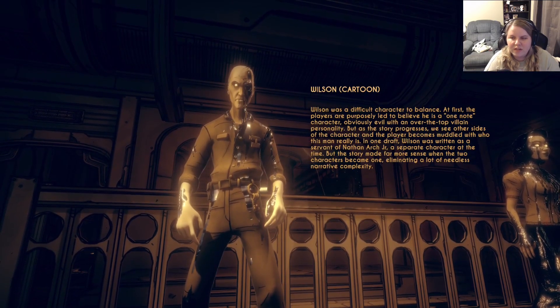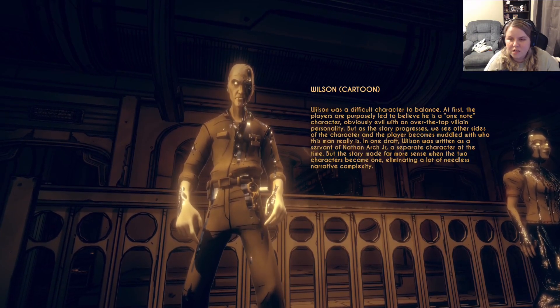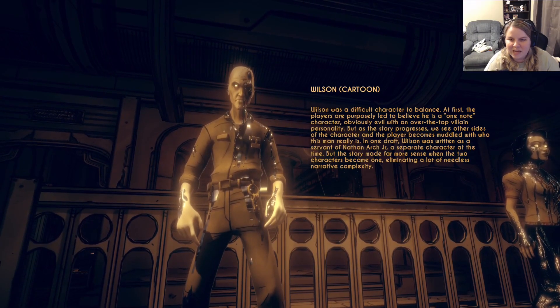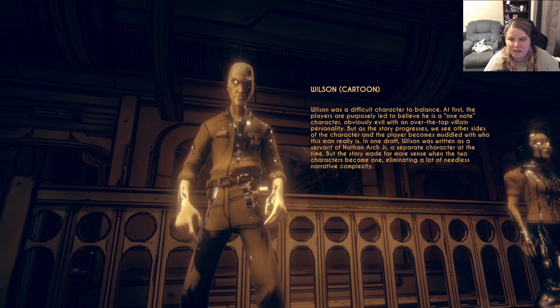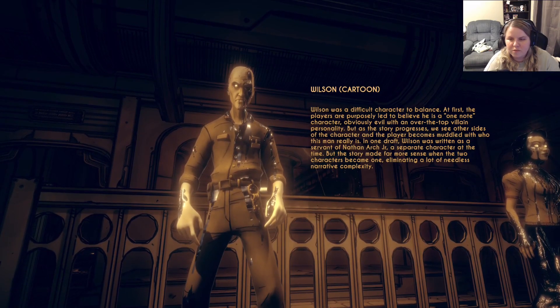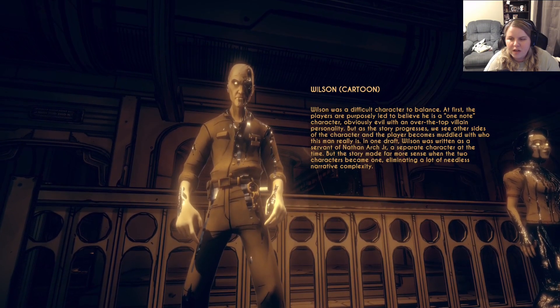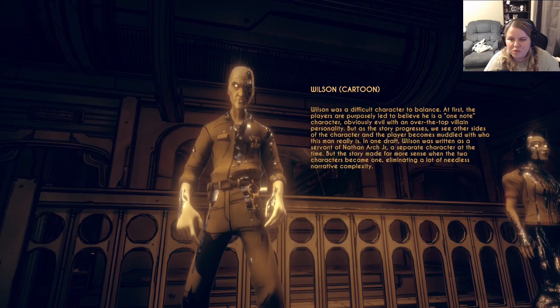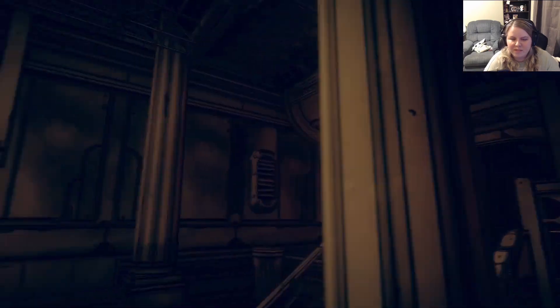Wilson — I hate him. Wilson was a difficult character to balance. The players are purposely led to believe he is a one-note character, obviously evil with an over-the-top villain personality, but we see other sides of the character and the player becomes muddled with who this man really is. In one draft, Wilson was written as a servant of Nathan Arch Jr., a separate character at the time, but the story made more sense when the two characters became one, eliminating a lot of needless narrative complexity.